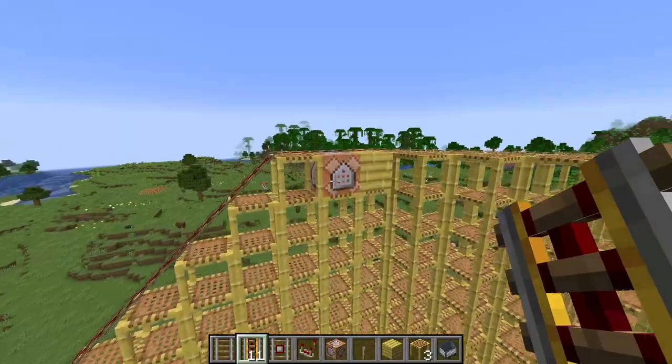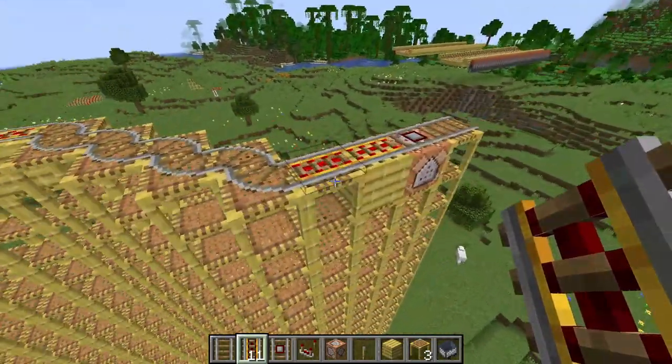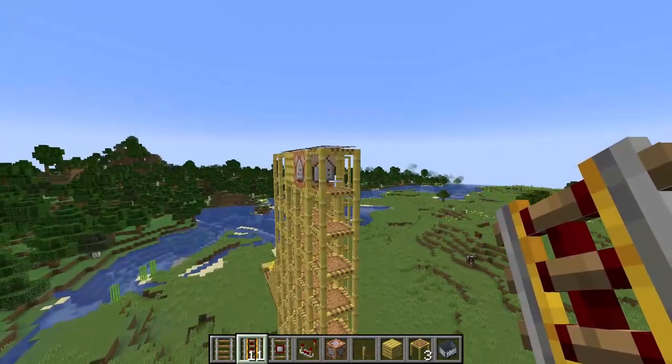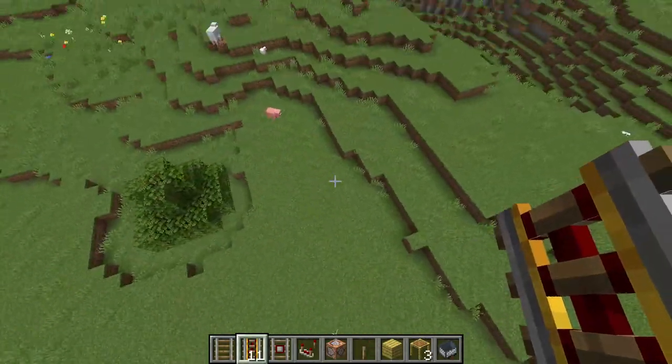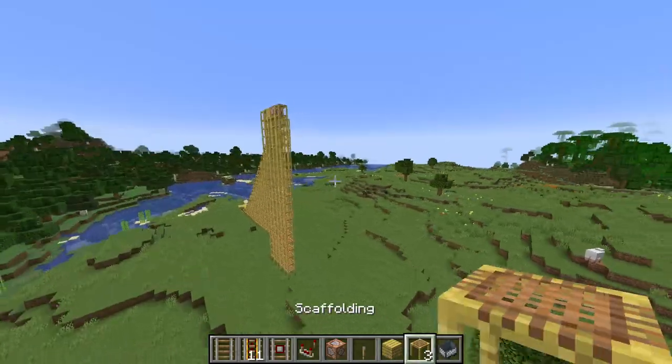I've made it so when you get to the top of this elevator point, you start going at a max speed of 3 blocks a second, and when you get to the next section, you go 30 blocks a second. Now I'm gonna make it so the player goes down and then flies up, and then goes over a jump, catches some air, and lands into another spot. I'm gonna work on that now.